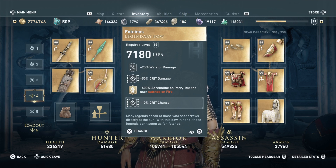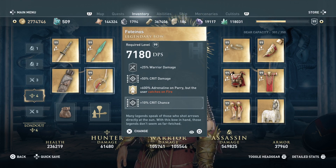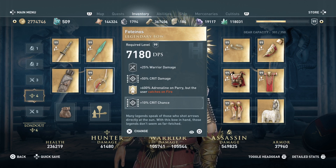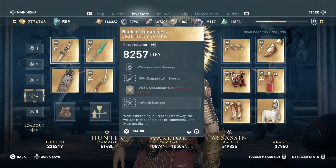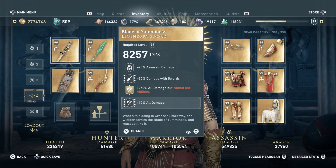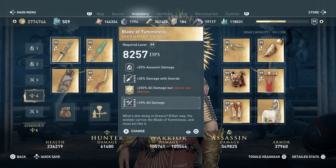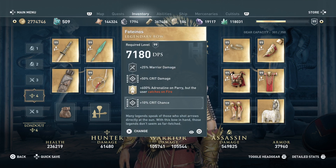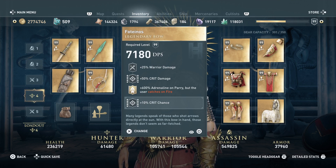The Photinos is the legendary bow that actually comes with the set if you bought the entire set. This is another really wild kind of thing — plus 25% warrior damage, plus 50% crit damage, which I liked. 600% adrenaline on parry, but the user catches on fire. That is kind of cool if you are going to use this build and remove the Sword of Yumminess and go with a blade that uses 100% damage but 25% health — this is really going to be absolutely wild, because you gain adrenaline on parry but you do catch fire.